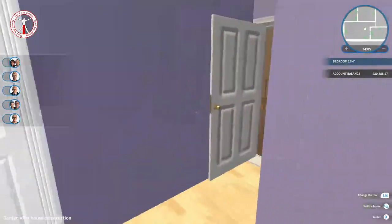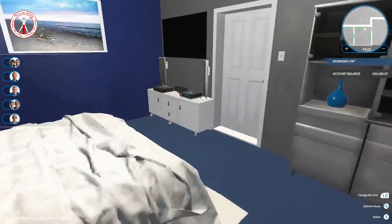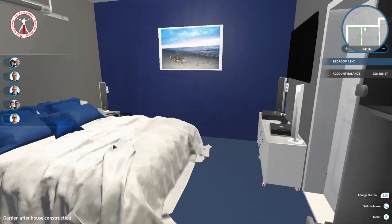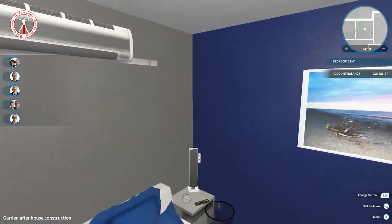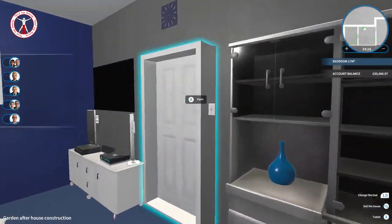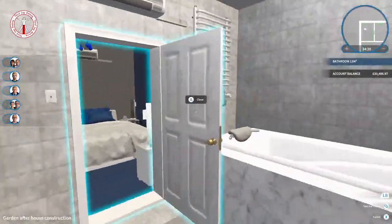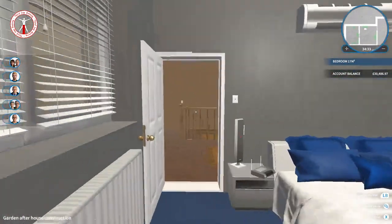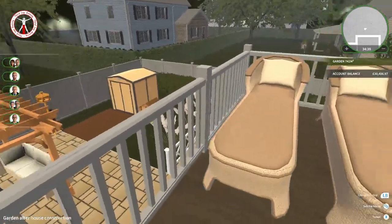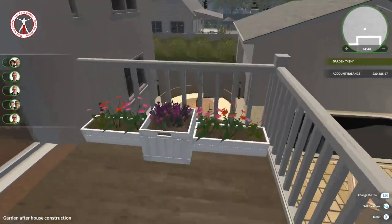We've got a little balcony with some plants on it - not really much else I could do with that. Then around here we've got the second bedroom, which I've turned into a sort of boys room - blue colors, but you could do any color you want. I think it looks pretty good. We've also got an ensuite here as well, pretty much matching the other one - it's good that both bedrooms have ensuites. Then we've got two little sun loungers on the balcony; if it were a bit longer I would have had a table between them.